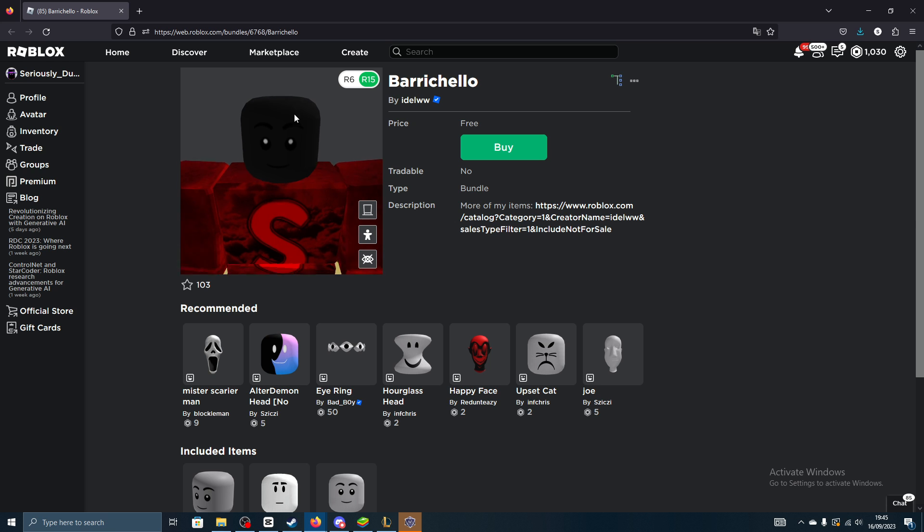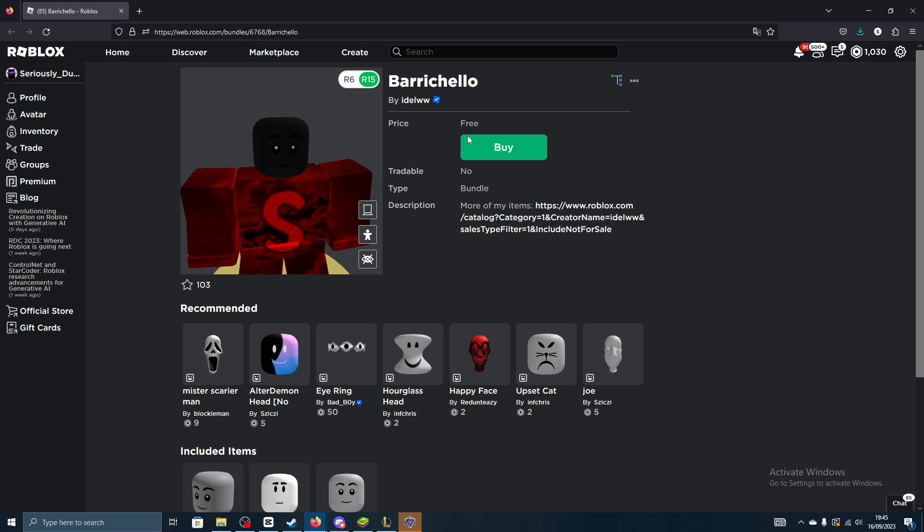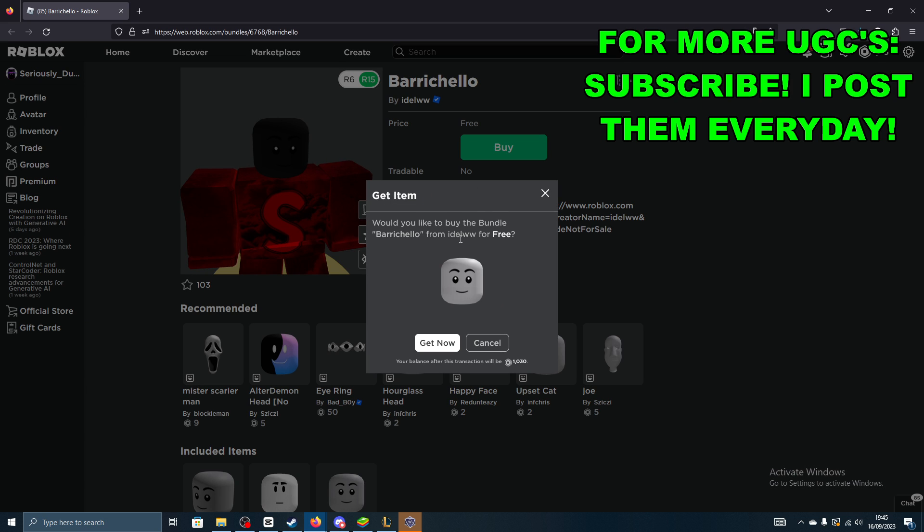I would definitely recommend using this one if you have a happy character. As you can see, we can go here and click buy — it's completely free. Click get now and you own it forever.